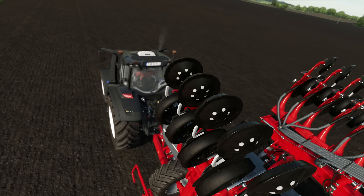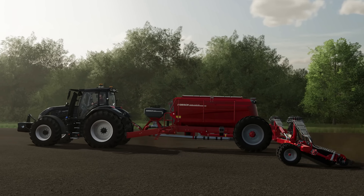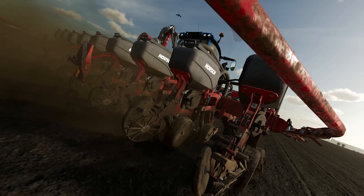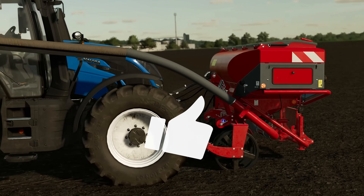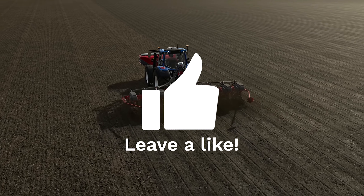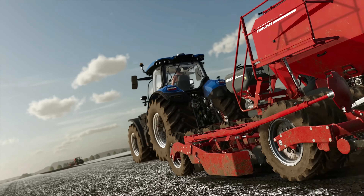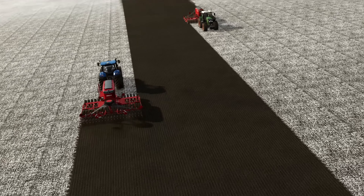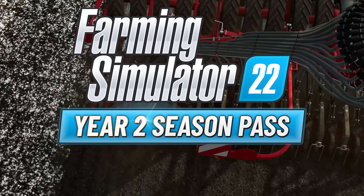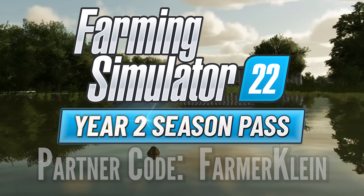Link down in the description below — I have a community post where I outline the differences between the Horsch Aggrovation Pack for FS17, 19, and 22, as well as background information about the Aggrovation Map from FS17, 19, and the soon to be released 22. If you own the Year Two Season Pass, you already own the Horsch Pack, but if you are looking to pick the pack up and do not already own the Year Two Season Pass, consider using my affiliate link down in the description below and my partner code, FarmerKline. And until next time, happy farming.